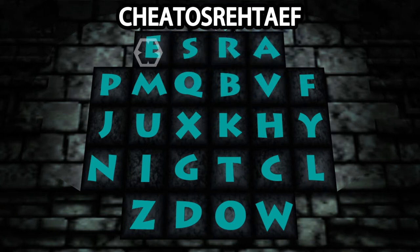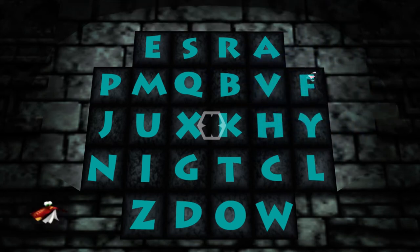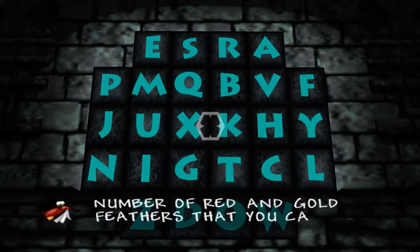So in this case, I'm spelling Feathers backwards. Using a Cheato cheat like this will allow you to enter any cheat code that is in the game, which includes the cheat codes you learn from Cheato. Entering Feathers backwards will unlock the Feathers cheat for us to use. But there's a caveat to this.